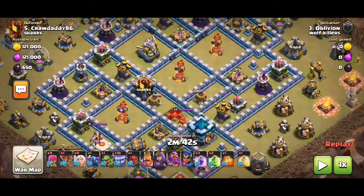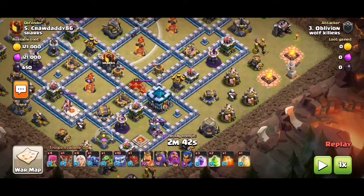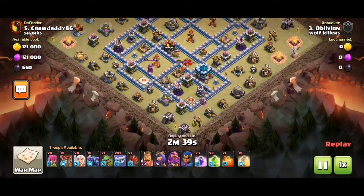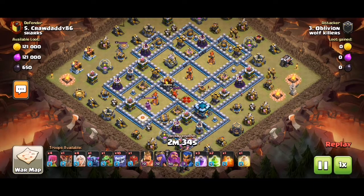So far I've got like infernals here and then the eagle there and then the town hall and stuff like that. Looking like a yeti smash with a new siege machine, so what do you do? Well let's find out shall we.